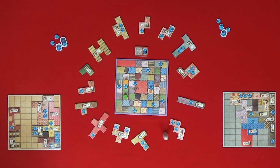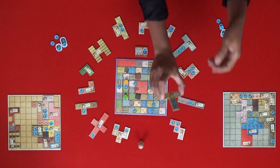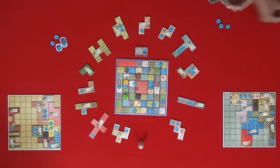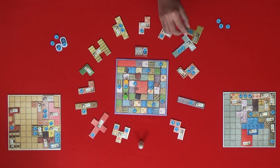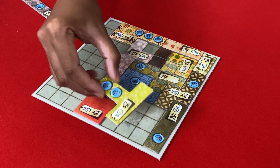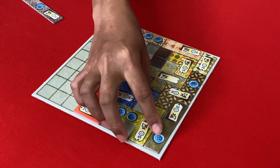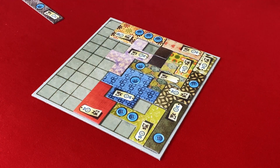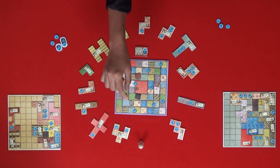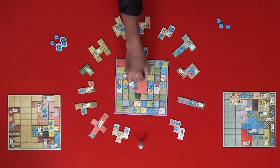I still have a lot of empty space on my board. I'm just going to buy this one — that's five. Here's my five buttons. I'll put it here, I think. There. Five time. One, two, three, four, five.